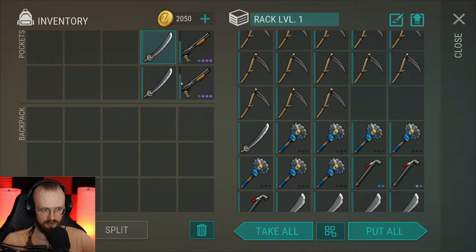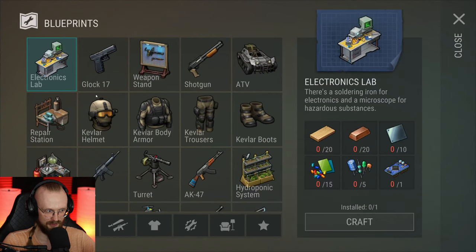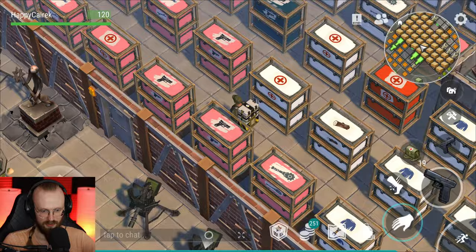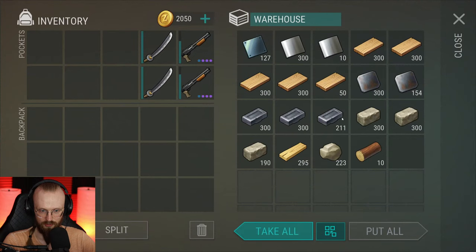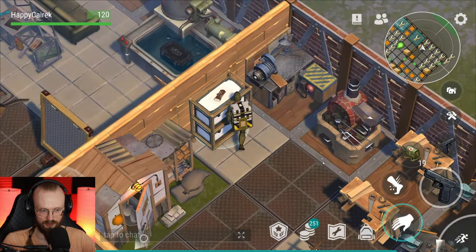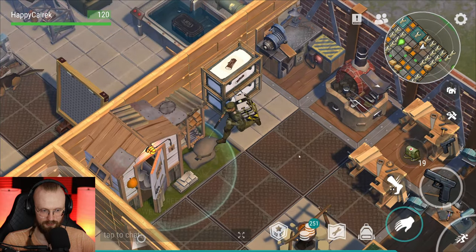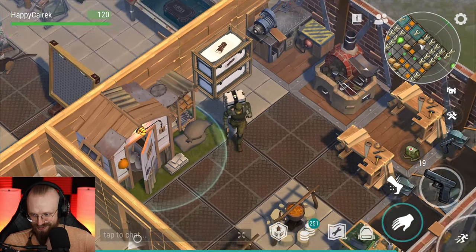Actually, I'll build it right now — that's it, I'm building the electronics slab! So we need oak planks, copper, and other stuff. Let's go for it. Oak planks — we got them. Copper — we got that. Now we need 10 steel plates. Let's get the 10 steel plates, ladies and gentlemen.